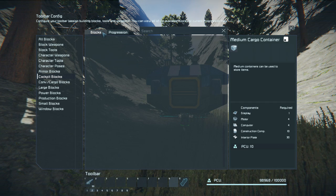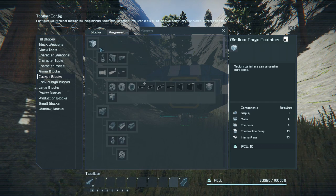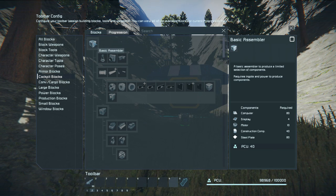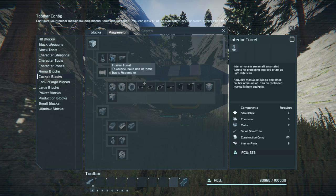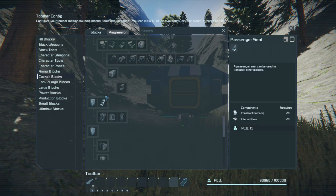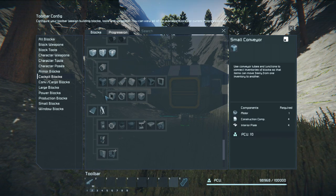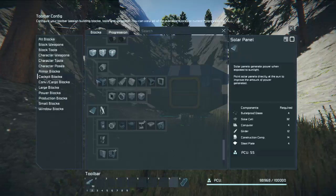There is a progression system, so you will unlock blocks as you go. First of all, if I build a basic assembler, that will give me the ability to build a full assembler — interior turrets and so on. More will open up as you go through the game. So it's up to you to have a look through and see what you want to eventually build and how you accumulate the stuff to build it.